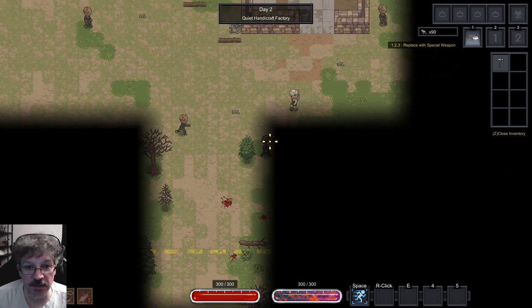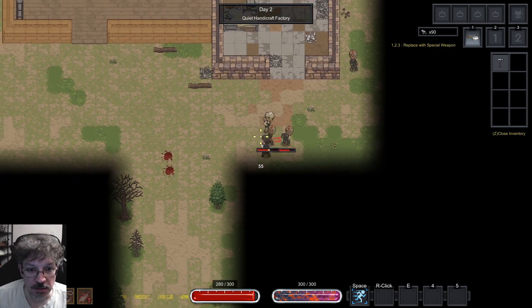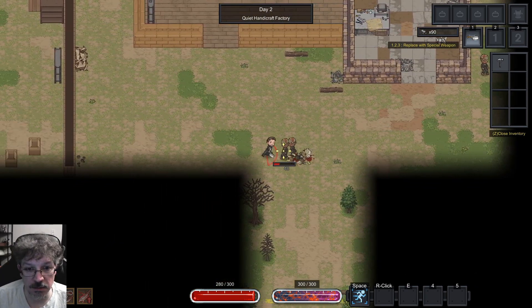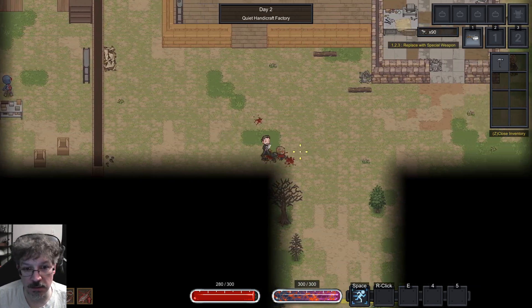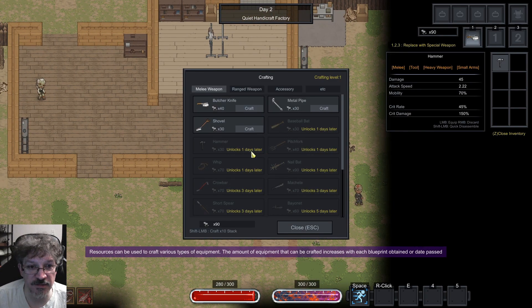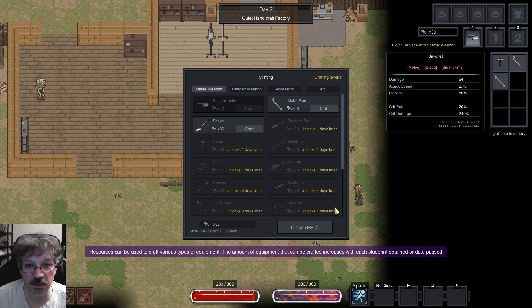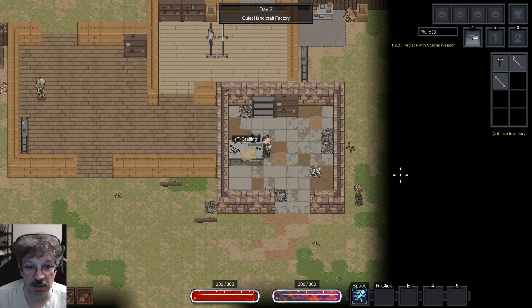Oh, they didn't drop anything. What do we got over here? Anything? Oh, there's some stuff over there. What do we got over here? Let me get in here without him seeing me. Is there anything on the floor? Crafting! Oh okay — Metal pipe, 80 damage! Ooh, attack speed one point. Let's see if we can craft this. Oh crap, I didn't want to craft two of them. Can I uncraft it? Darn it.